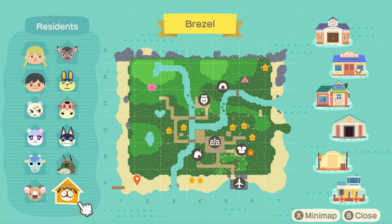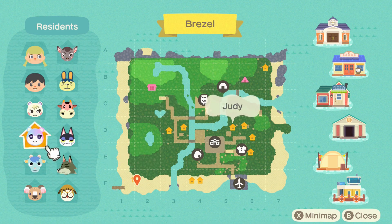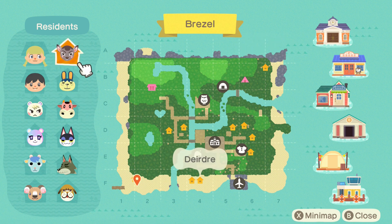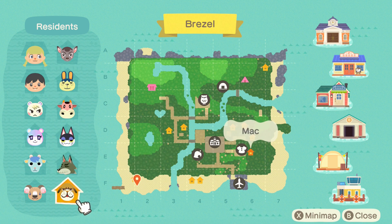So that's it for the tour. I have Mac, Melba, Sherp, Dobie, Punchy, Judy, Marshall, Norma, Pippi, and Deirdre. Like I said, I'm going to move Mac into a more forested area. I want most of my island to be a forest. I just worked on the town part first because it made the most sense to create the forest around it. Mac is going to live in the forest, and me and Dobie of course, and Deirdre as well.